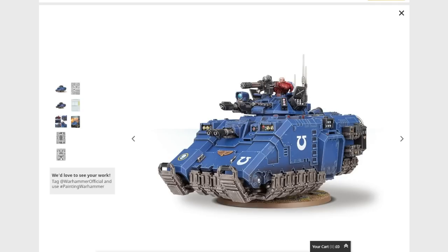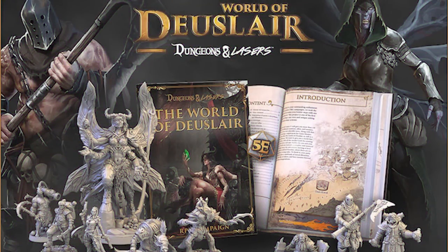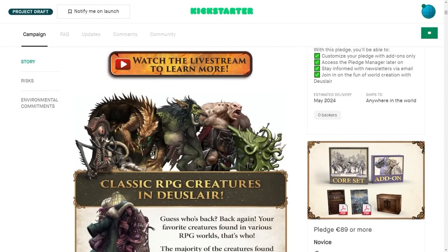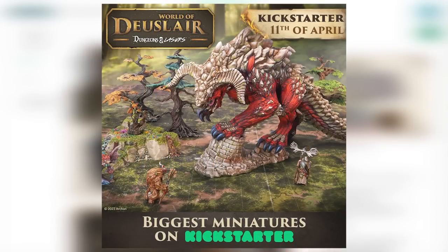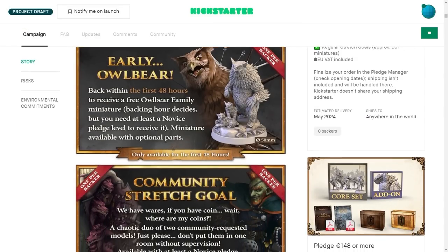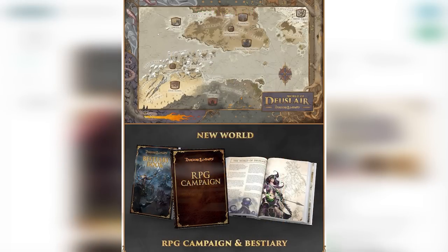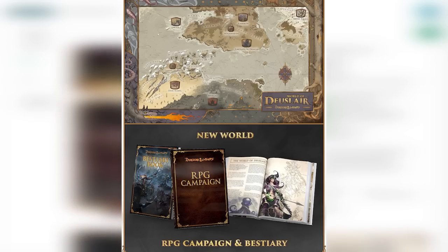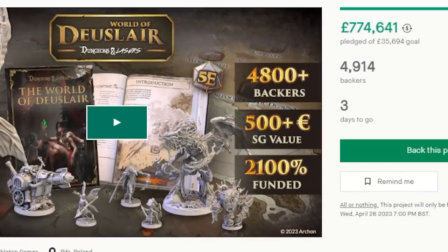Now, before we get into the transport options proper, this video is sponsored by Dungeons & Lasers 5, World of Deus Lair. It's the latest installment in the Dungeons & Lasers series by Archon Studios, and just like the others, it features a shedload of stunning plastic. This time around, though, the focus is on miniatures — over 400 highly detailed miniatures, in fact — complete with a bestiary and a full RPG campaign, which is 5th edition compatible. If you're not playing 5th edition, the bestiary has information that is system agnostic.